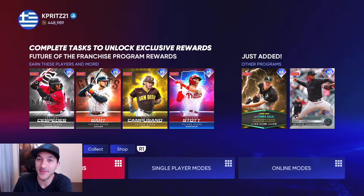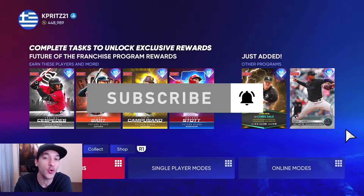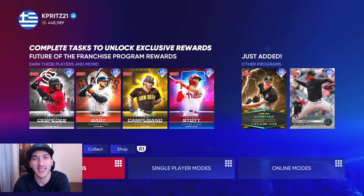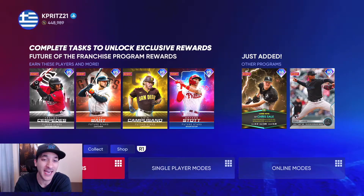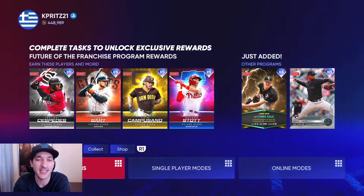We got an interesting content drop today. We have a new City Connect program for the Angels, the start of the June Player of the Month program with a whole bunch of Tops Now cards, a new headliner, and a pretty crazy roster update which is definitely going to change the market a little bit. So we're going to go over all of that stuff.